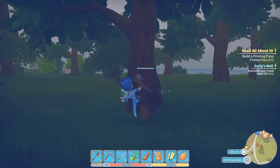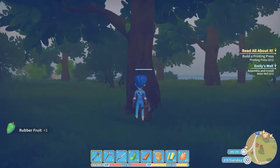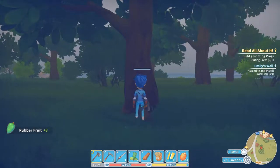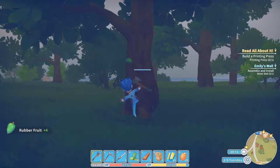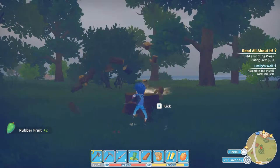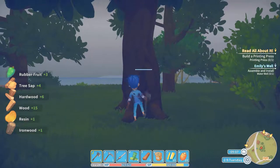This achievement was a bit harder than I expected. You have to kick 300 different trees and every time a tree drops something it counts as a kick. I was expecting that I only need to kick 300 times against a tree, and that's a big difference. As you can see I already let it drop a few items out of this tree and it only counts as one kick.